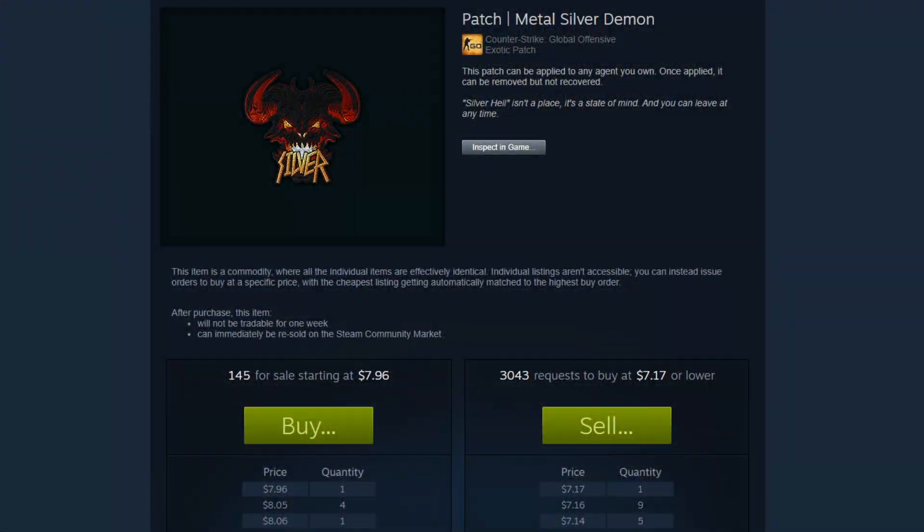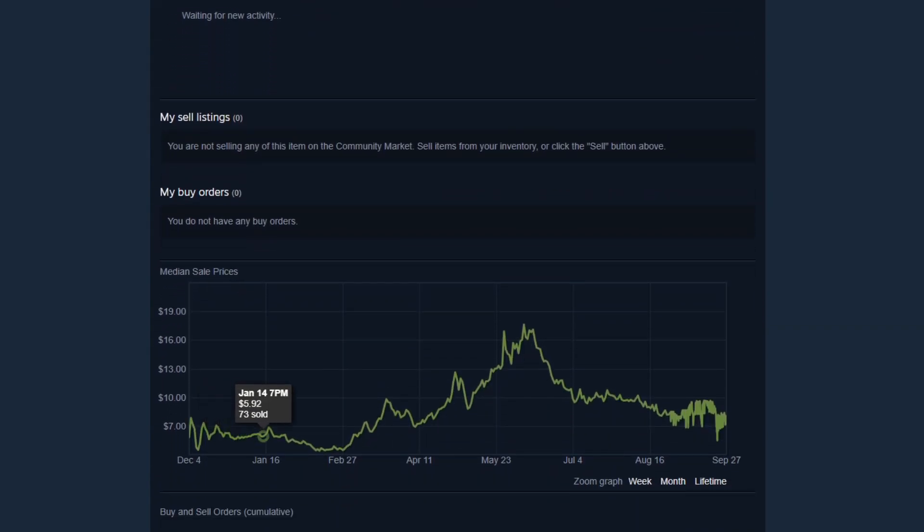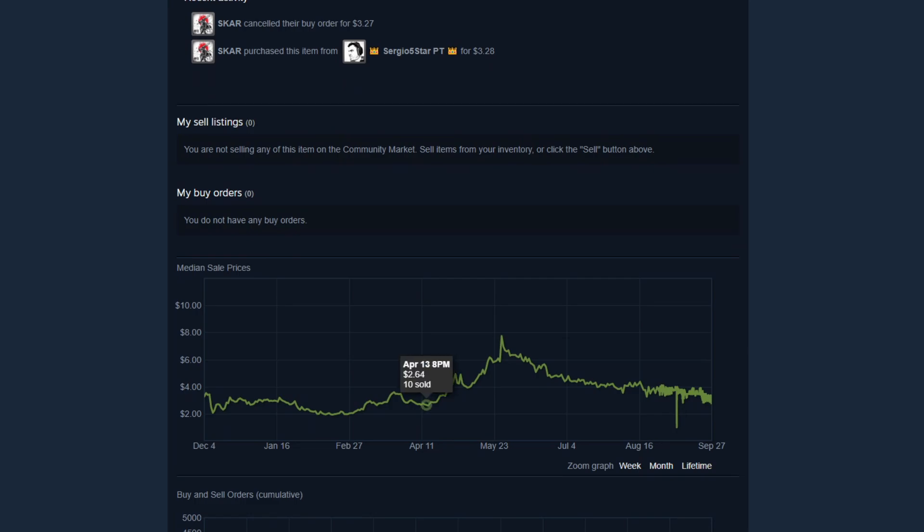One exception is the Metal Silver Demon, one of the pink tier patches that had a really big spike around a month period between early May and early June. Remember that time period as we will come back to it in a second. The other pink tier patch, the Global Elite, also had a similar spike in the same time period, just to crash pretty quickly after. If you sold at the right point, you definitely made some really good money, but it didn't last for long.